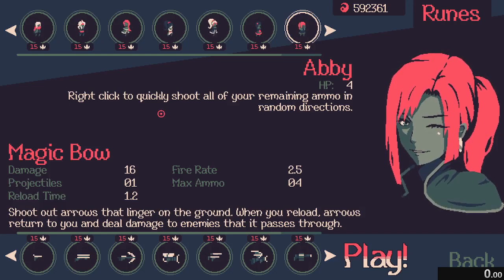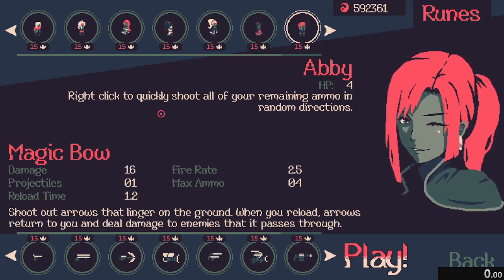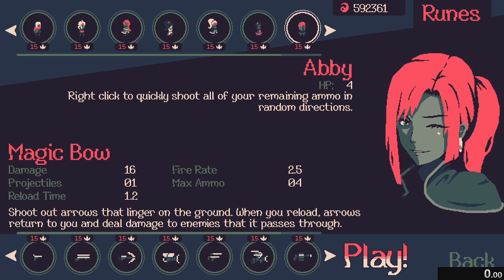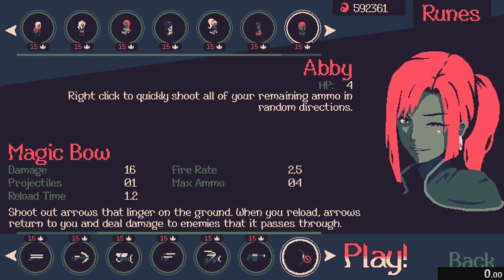Hi, hello, welcome to another episode of 20 Minutes Till Dawn, it's me Cranberry, how's it going? Hope you're having a good one. You might notice something a little weird — we have a timer on the bottom right corner of the screen. I'll explain that in a second, but first let me preface this video by saying: a new weapon just came out — the Magic Bow.